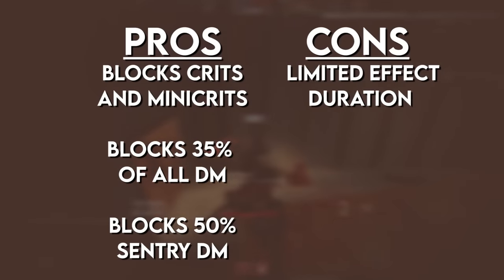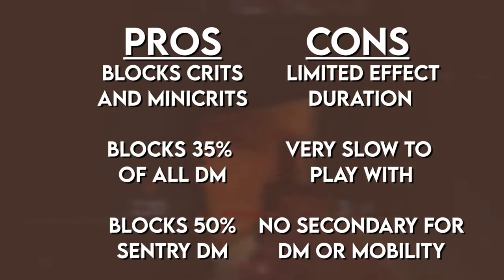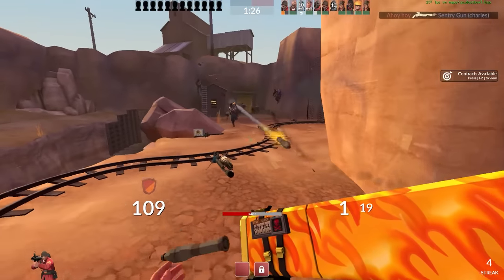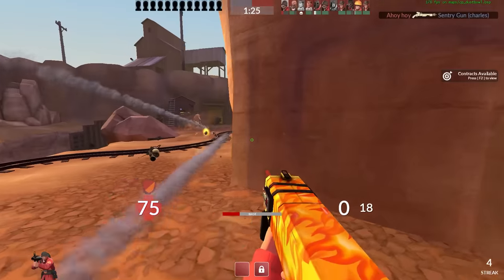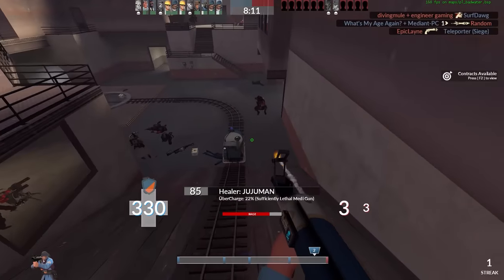The banner only lasts 10 seconds after you deal 600 damage, and you sacrifice a secondary slot to use it. But that's the beauty of the Battalion's Backup — it can prevent so much incoming damage for the wearer and his team, and it's done so in a perfectly balanced way.